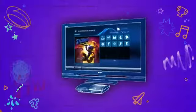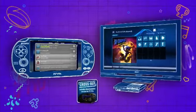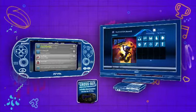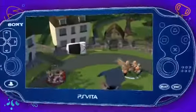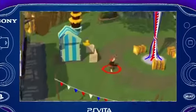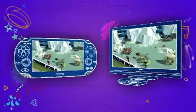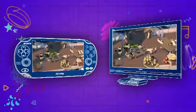And if you own a PlayStation 3, you can enjoy even more value with cross-buy on certain games, meaning you can download the PS Vita version of the game for no extra cost when you buy the PS3 version. Then, with cross-save, you can save your game on one system and continue playing on the other. And what's more, if you're playing a game with cross-play features, you can play together alongside a friend on PS3.